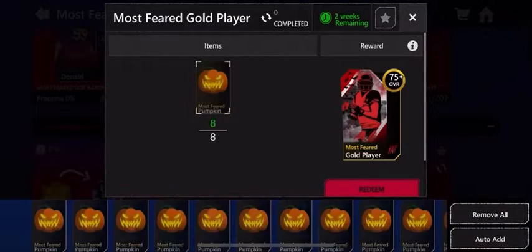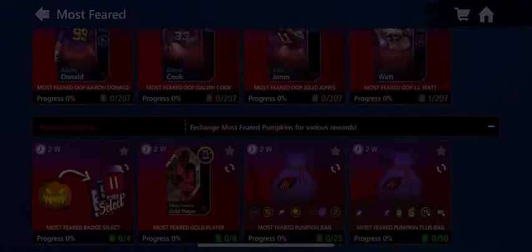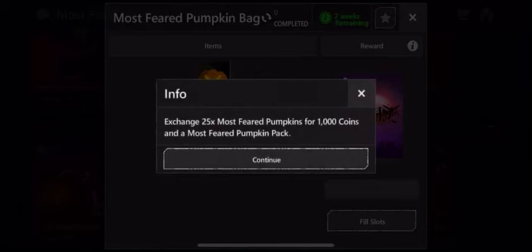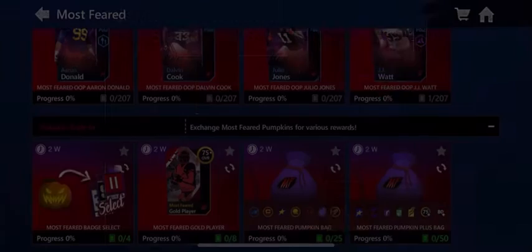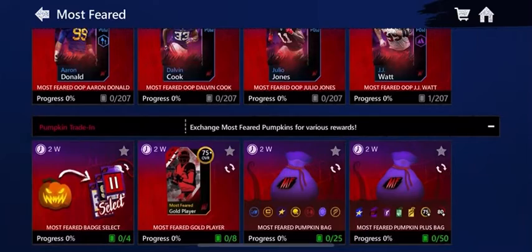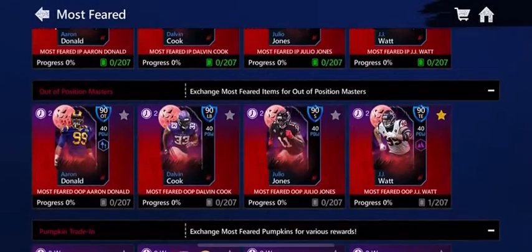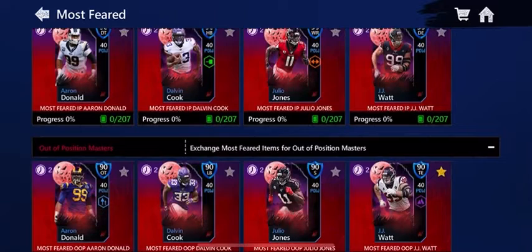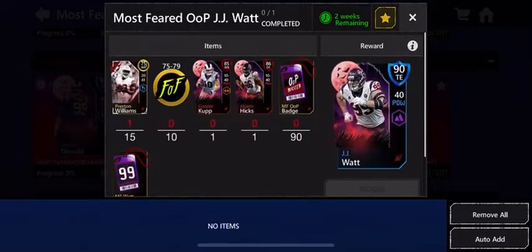How about this set — eight pumpkins gets you a 75-plus Most Feared card. This other one costs 25 pumpkins and gives you a grab bag; I don't think you should do that one. Same with the other grab bag sets — I'm not doing those. You can do the gold player exchange if you want. I'll probably do either the badge set or the 75-plus gold player option. It's going to take a lot of grinding.